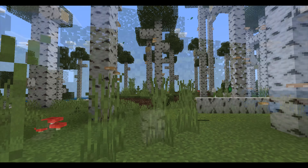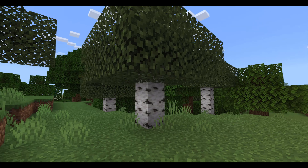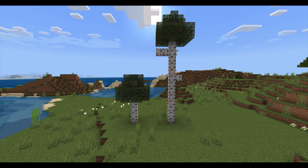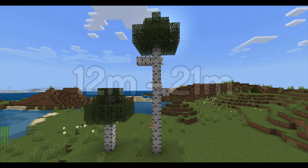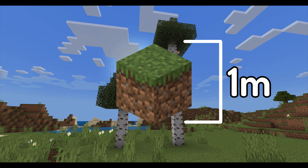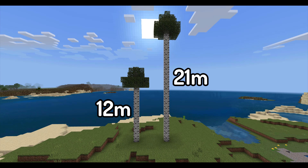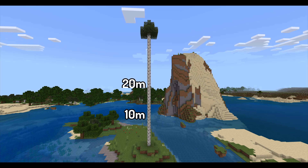The first thing I worked on improving was the birch trees, which have changed quite a bit. The new birch trees are a lot taller than the older ones. In real life, birch trees average around 40 to 70 feet tall, which is about 12 to 21 meters. A single Minecraft block is one meter tall, which means real-life birch trees range from 12 to 21 blocks tall. The tallest recorded birch tree in the world is 36 and a half meters — that's an entire 36 Minecraft blocks. For this biome revamp, I made the new trees between 10 to 20 blocks tall.